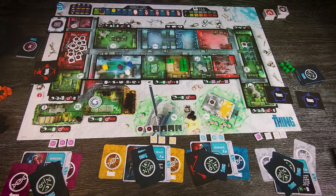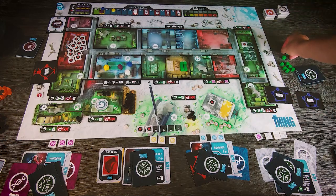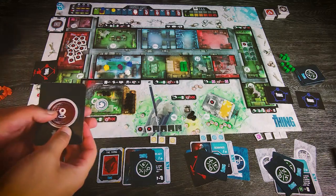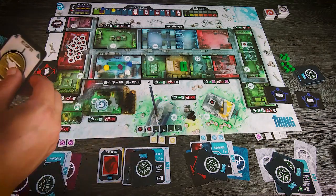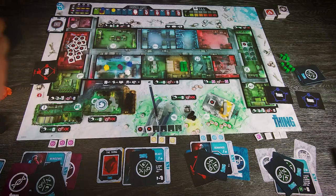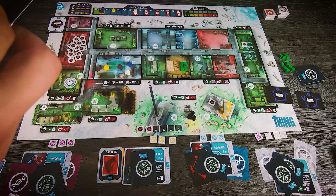Going through the remaining phases of round 2: we discard another four food cubes because nobody prepared anything to eat. We don't perform tests because we lack the necessary elements. Then dog movement: one dog goes here, one to the boiler room, one to the helicopter, one to the kitchen. The first player token goes to the armory. We shuffle the remaining cards and move to round 3.